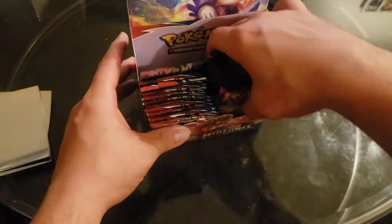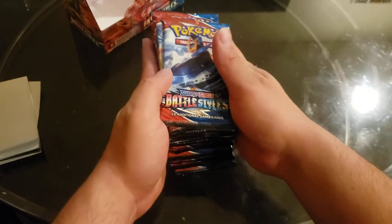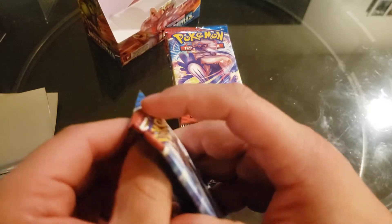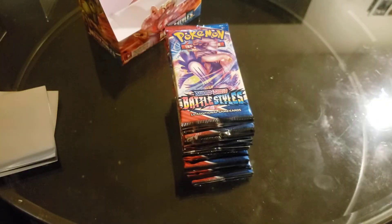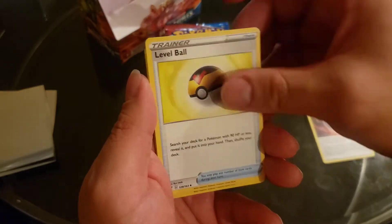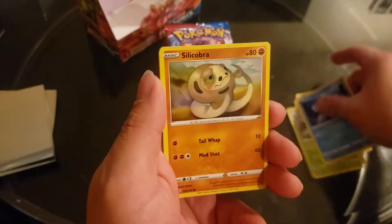Alright guys, we're gonna open up the second half of this booster box. Stack them up nice. We picked up the Urshifu — I don't know how to call that, Urshifu, whatever it is called — the alternate art, and I love the outlining of it. So let's see if we can get the other one. Which one did we get? I think we got the Rapid Strike, so we gotta get the Single Strike version.